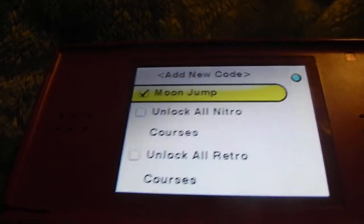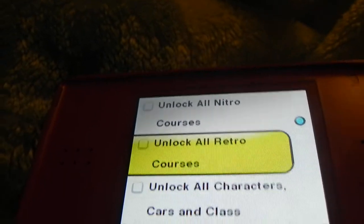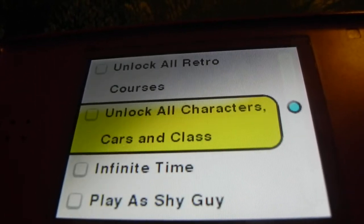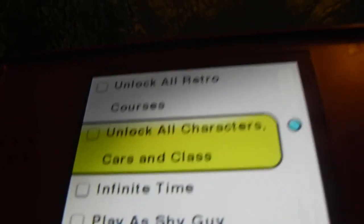I added Moon Jump on. Sometimes 'Unlock All Nitro Courses' and 'Unlock All Retro Courses' don't have the end ones, so it's recommended not to use them if you already have them.